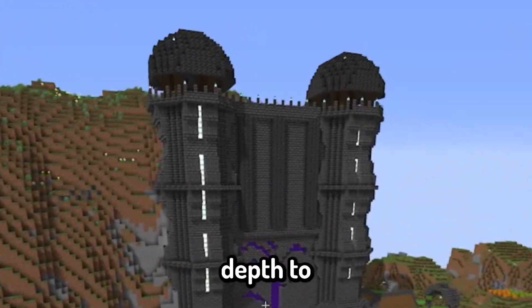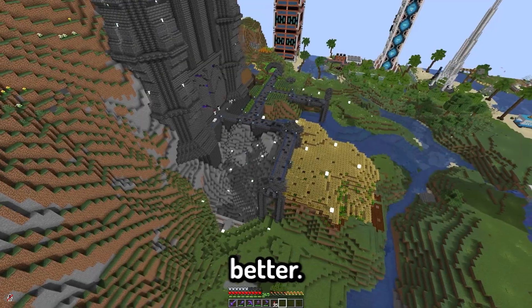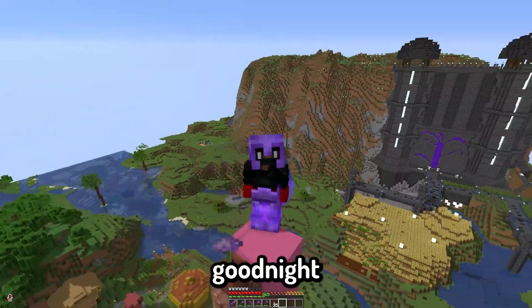Then I added some depth to this wall. I also added a wheat field to the front and some stone on the side just to make it look a little better. I hope you enjoy. This is your host, Average Gaming. Good night, folks.